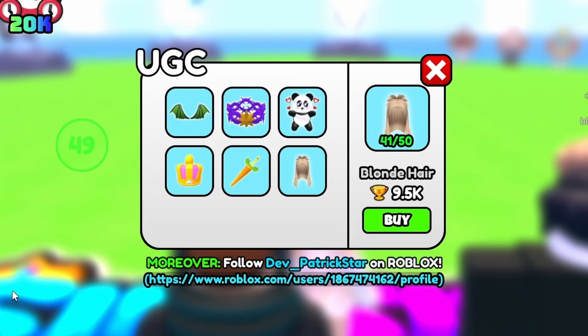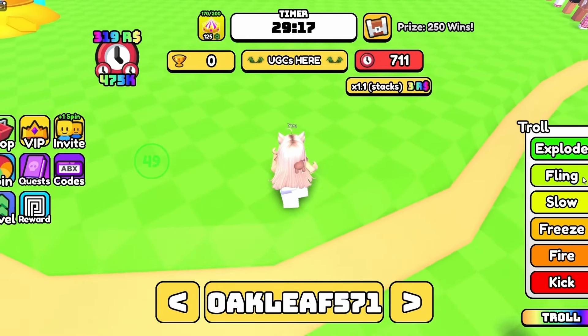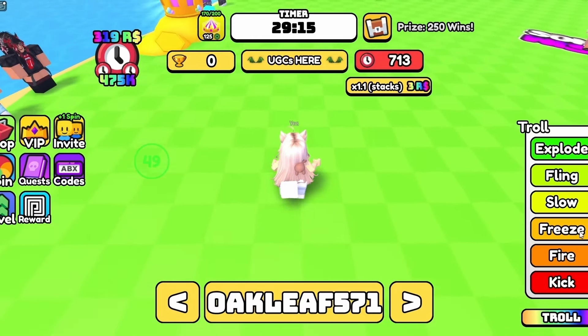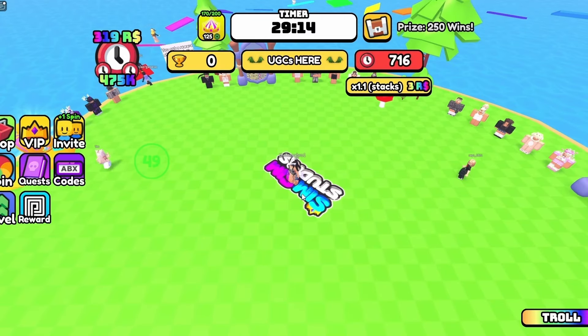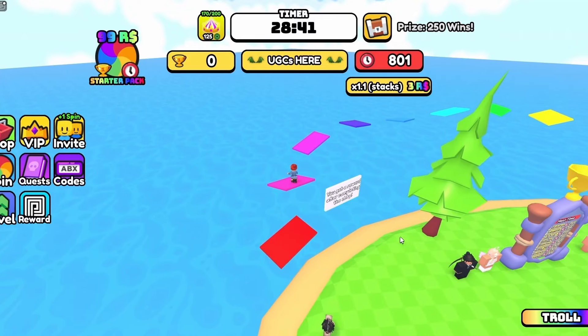Join this game to get a new free hair — Stay for UGC. The hair costs 9,500 wins, so to get more wins just stay in the game while the timer counts down to zero. Every time it reaches zero you will get 250 wins. You can also complete the zombie challenge for a reward.